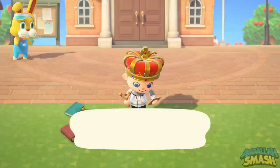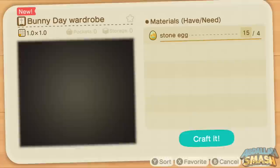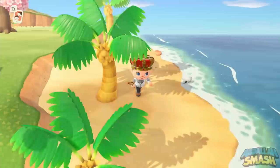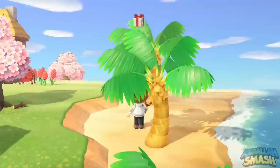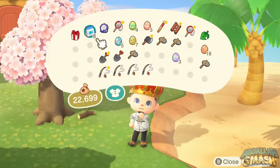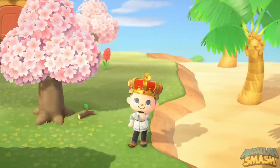Now let's talk about DIY recipes. They're found in one of three ways. First, as you're shooting things out of the sky, you can shoot down a rainbow balloon, and if it doesn't drop an egg and instead stays a present, that is going to be a DIY recipe for one of the egg items in the game.